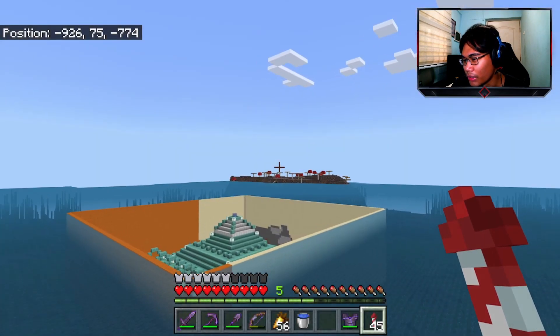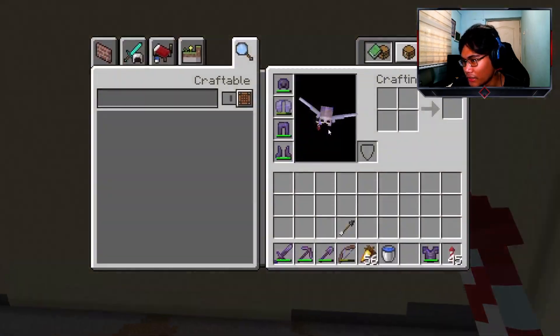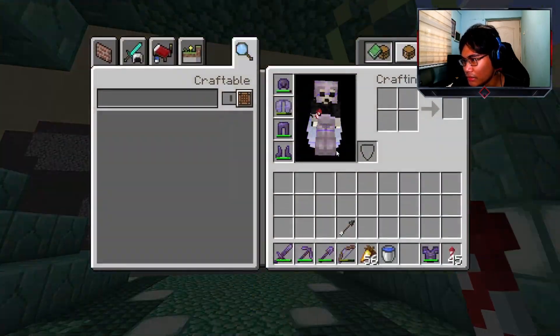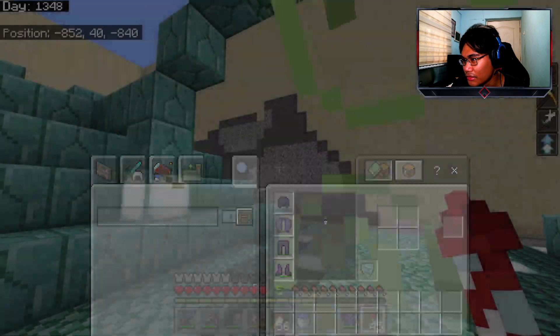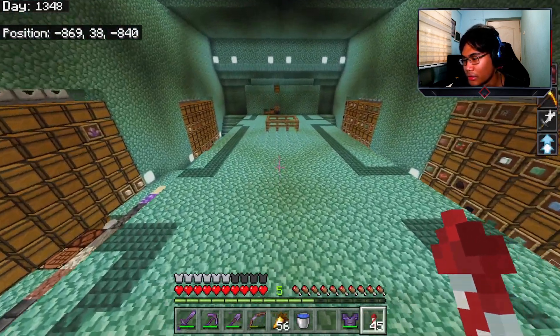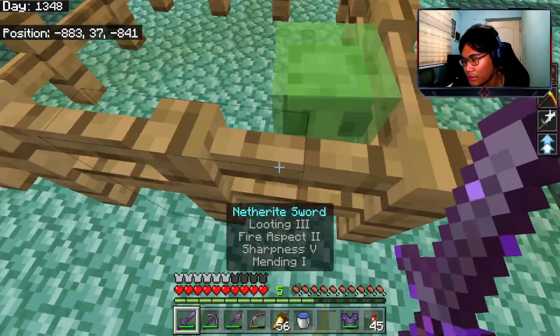Another cool thing about this texture pack: my armor changes colors based on where I look. If I look at the monument it changes colors, if I look at the sand it changes color. Each surface gives a different color - I don't know why but it's kind of cool.